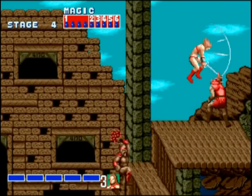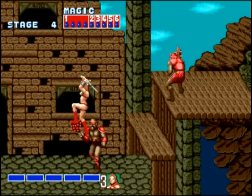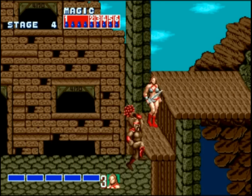Aside from the environment though, you already know how this fight works. We move up or down, wait until they're aligned with us, and then jump attack. It is notable though, because this is the point in the game where they just start throwing three enemies at you regularly.